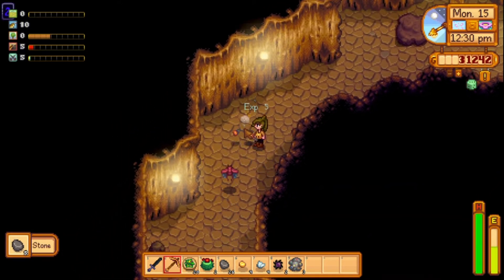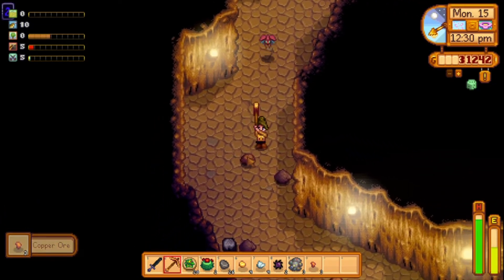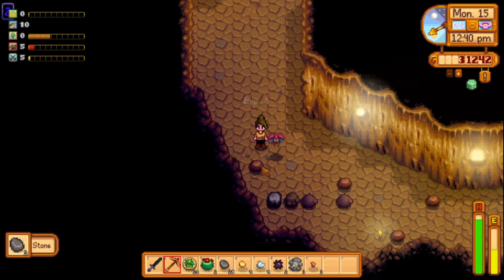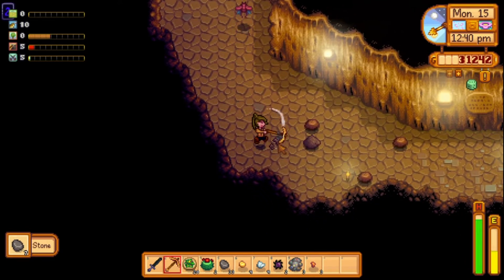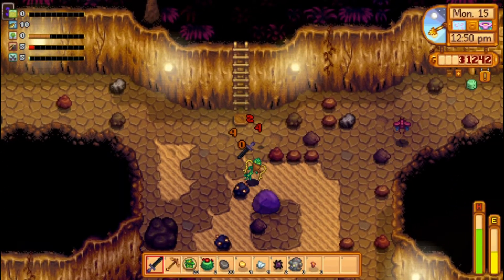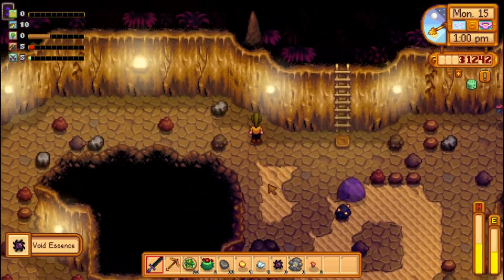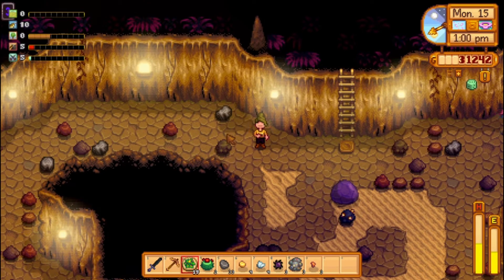First, let's start with the budget build. You have reached the bottom of the mines and got the Skull Key, and you repaired the bus, either using the Community Center or Joja Mart. The number one thing you will need to survive is a weapon. In this run, we are going to use the Obsidian Edge, because you already have found it on level 90 of the mines. If you need something a bit stronger, you can buy the Lava Katana at the Adventurers Guild.